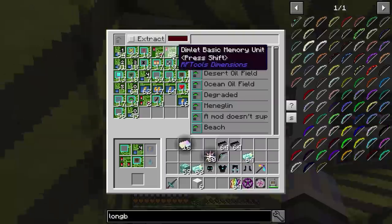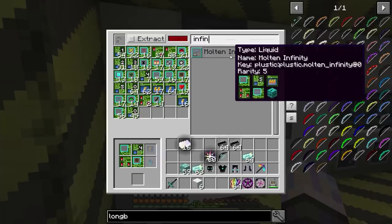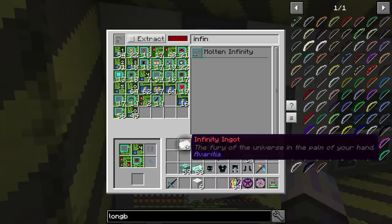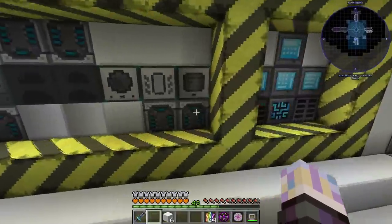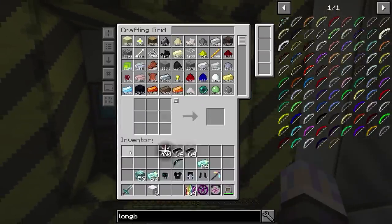Go over here and check that out — go to Infinity. Yeah, it's listed. So if you had 120 buckets, which would be a lot — you would need nine times that amount in Infinity to actually get that many buckets to be able to make that dimension. But technically, you could do it. Just thought I'd mention that real quick.